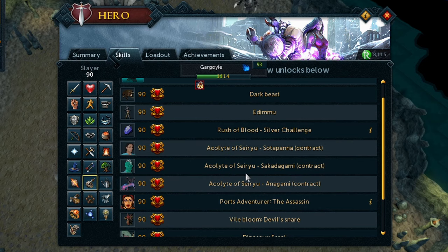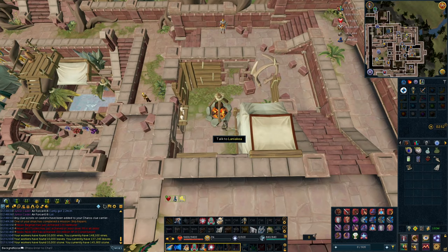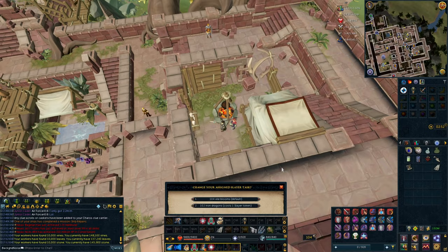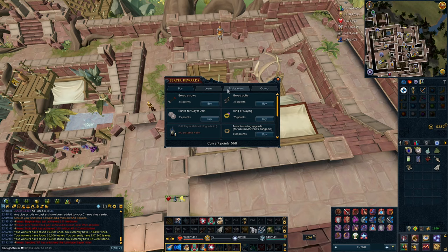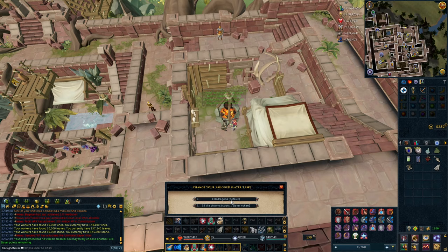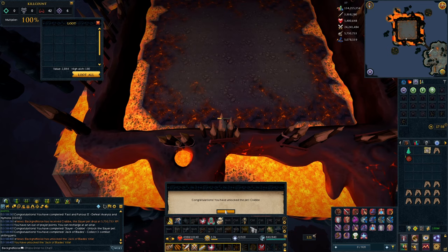90 Slayer! We can kill Dark Beasts and Edimmu if we have 115 Dungeoneering. We have a new port adventurer, and we can upgrade the Slayer Lodge to Tier 3 if we get a Dinosaur Tooth from Dinosaurs on Anachronia. Speaking of Anachronia, let's chat with the highest-level Slayer Master, Laniakea. She gives us Vile Blooms. They aren't a bad task if you have access to higher-level Vile Blooms, but right now we can only kill Devil's Snare in southeastern Anachronia. They're annoying to kill without enough accuracy. I hate them, so we're skipping this task. She then gives us Dragons - kind of like Dinosaurs. We'll try again. Abyssal Demons - we're taking that, because Corrupted Creatures are impossible to kill due to so many people AFKing in the dungeon.